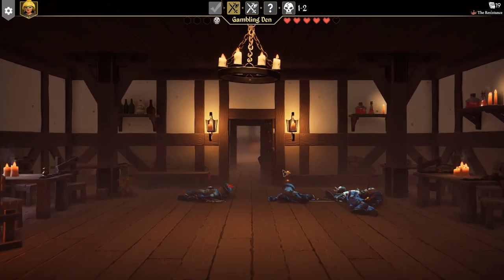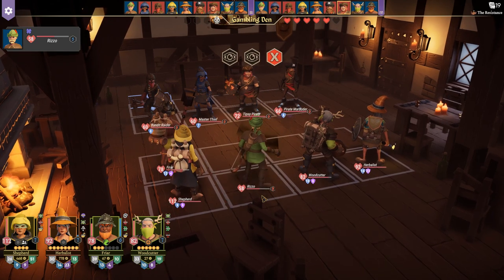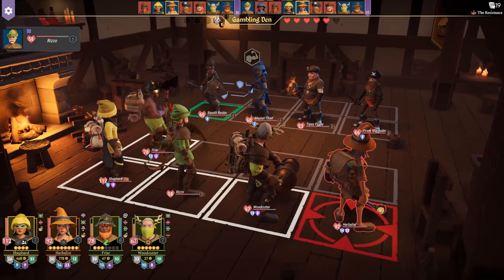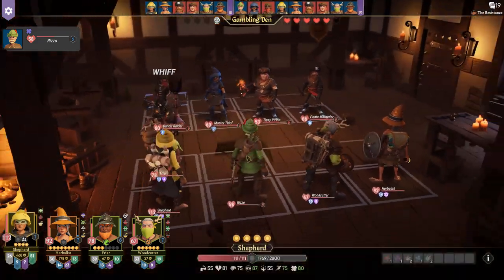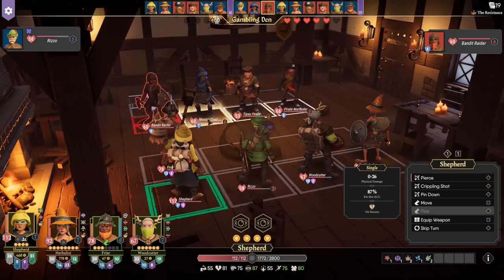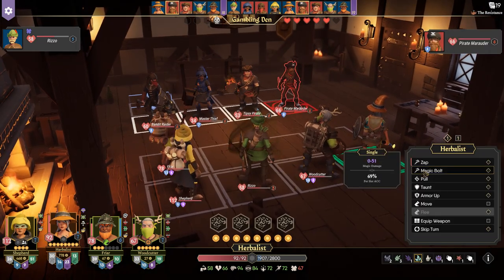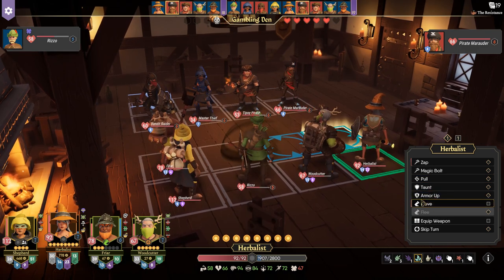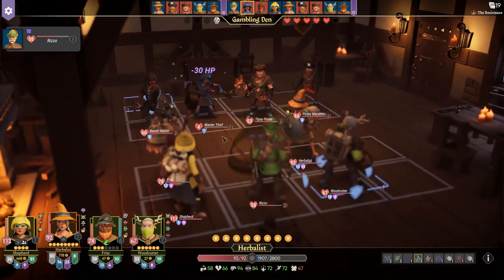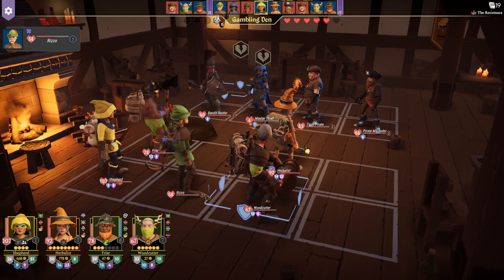Okay, let's keep moving forward, on to another fight. Rizzo, tipsy pirate. Master thief — who are you gonna steal from? Did you just steal money from us? Let's focus — we'll target the master thief. Here's our mage. They're all single targets now. Let's move in front of the woodcutter and zap the master thief as well. I think I should stick with the staff for the herbalist to do the splash damage — just more damage overall.